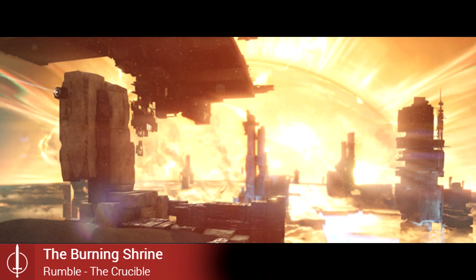The Burning Shrine is the final new map we are able to look at, and the only experience on a planet outside of the common four. It takes place on Mercury. It looks very vertical and may punish you if you're unable to make a jump from platform to platform. The bright sun in the background will also make visibility and aiming a challenge.